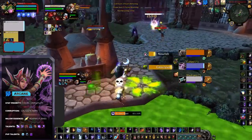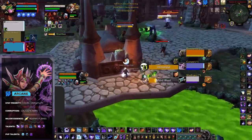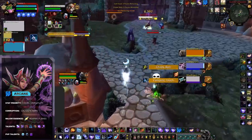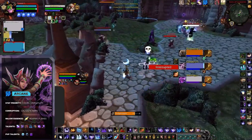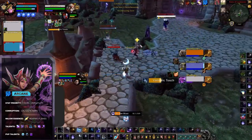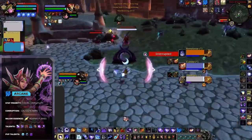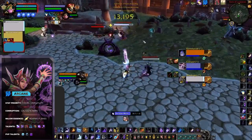Arcane's damage all revolves around Arcane Missiles and Arcane Barrage, and if left to free cast, can deal some serious damage. What Arcane Mage excels at though is facing melee. Thanks to the talent Chrono Shift, Arcane not only slows the target but also speeds themselves up at the same time. Pair this with Displacement and Shimmer, and you'll have Demon Hunters looking like Ret Paladins.